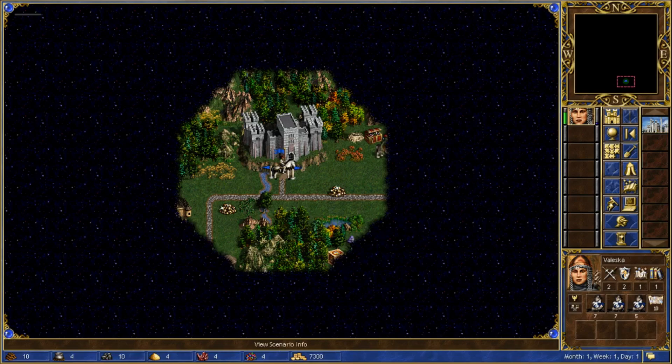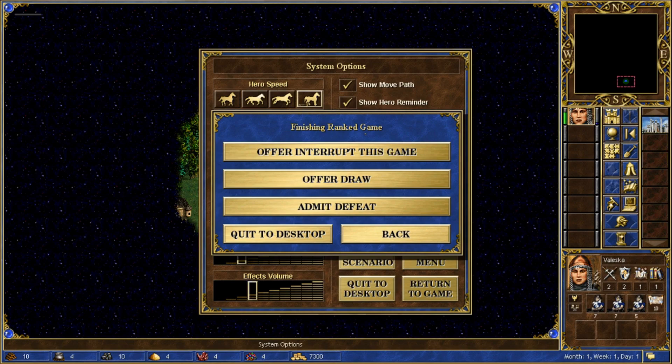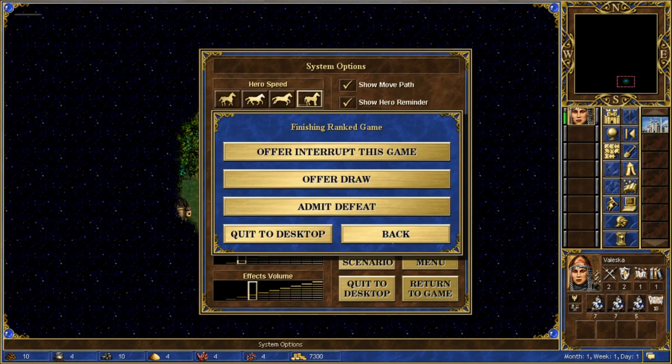One last really important thing: when you're in a ranked game and quit to desktop, it will say 'finishing ranked game' and give you options — offer draw, admit defeat, or offer to interrupt the game. If you lost, you want to click admit defeat, because if you don't, you'll get blacklisted. Blacklist means minus 1 reputation — when somebody adds you it's plus 1, but when somebody blacklists you it's minus 1. So be sportsmanlike and click admit defeat, and your opponent should do the same for you.